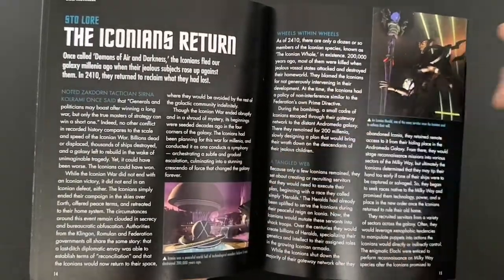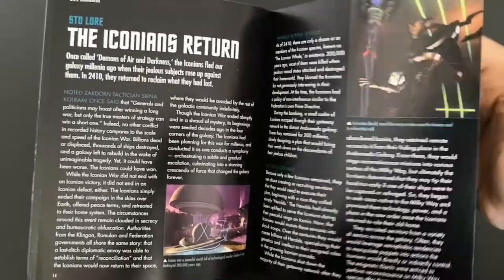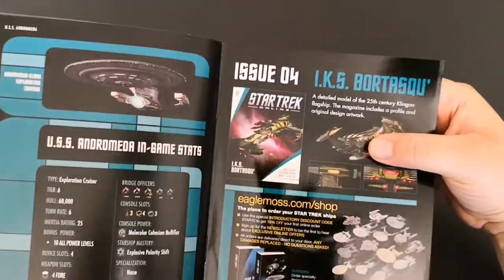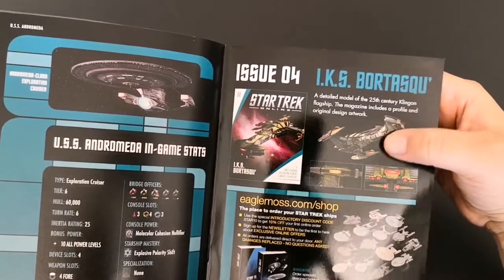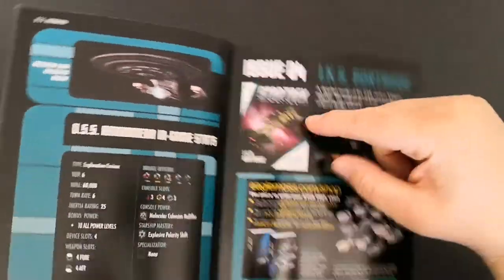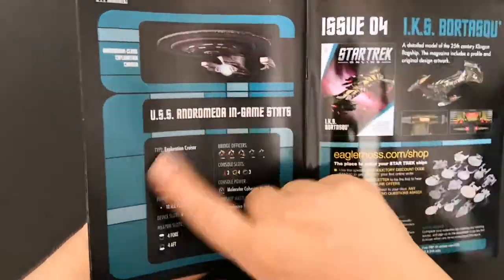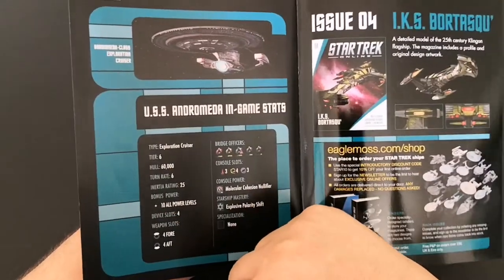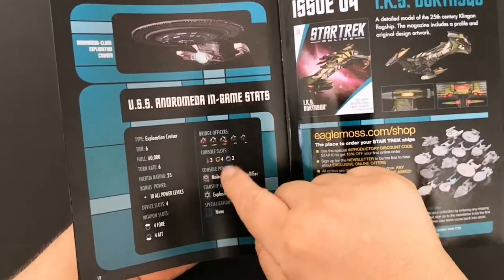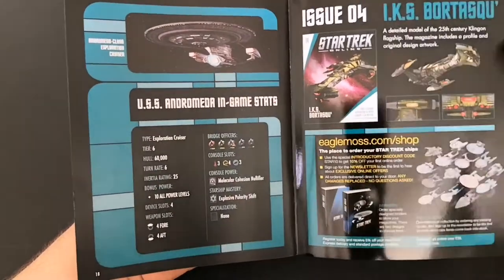Then we come to STO lore: the Iconians return. The Iconians are quite prominent through the Star Trek Online experience. Issue 4 is our first Klingon ship, which is really nice. I actually own this ship in the game — my Klingon officer owns this ship. Nice in-game stats as well: it's tier 6, you can see the hull, turn rate 6, and it has console slots, plus some special abilities it comes with.